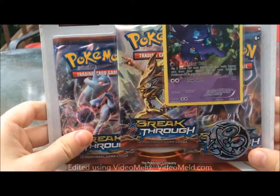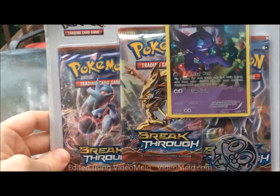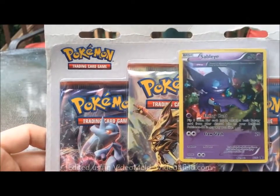Welcome to another pack opening. This time I have a blister pack of Breakthrough. The big draw for this one was the Sableye — I really like his look, his design is pretty cool looking.